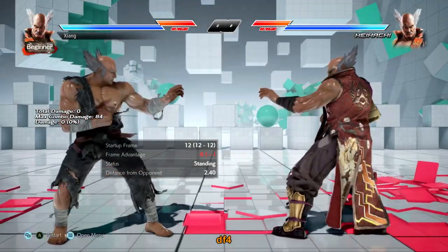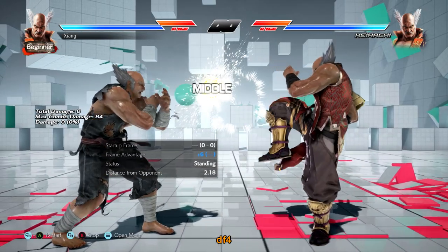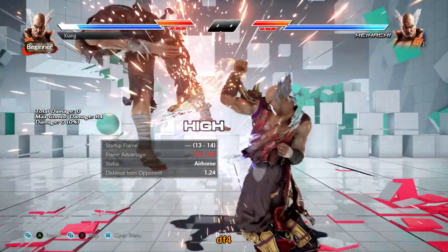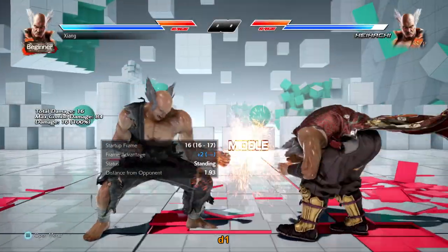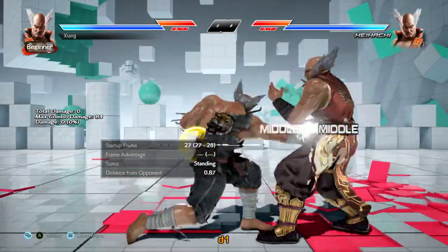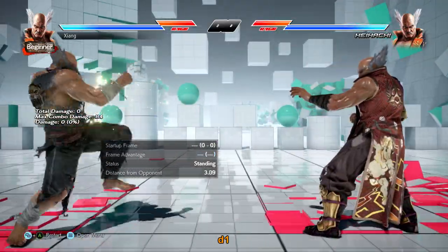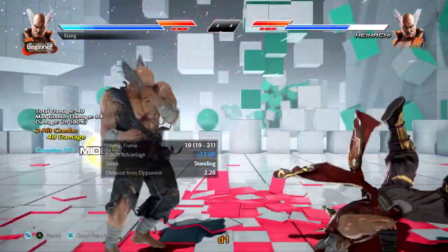Down forward 4 is a safe i-12 mid poke, negative 6 on block, plus 5 on hit. Very generic but a really good poke because of the speed and safety. Down 1 is an i-16 safe mid poke. You can hold down to go to full crouch or do down 1-2, a safe mid ender, plus 6 on hit, knockdown on counter hit for a free follow up.